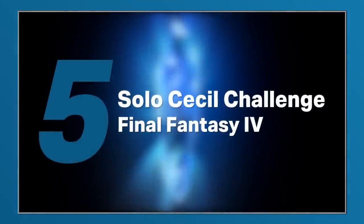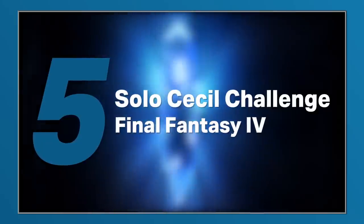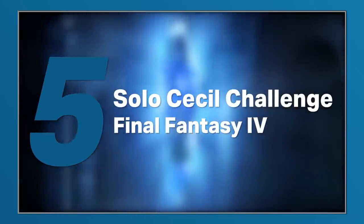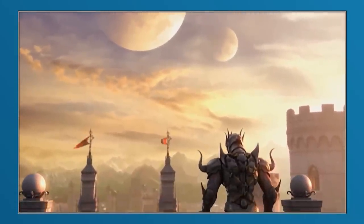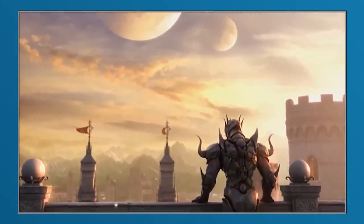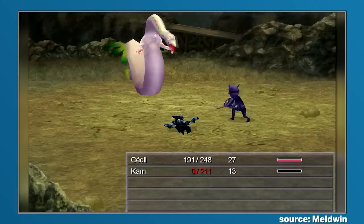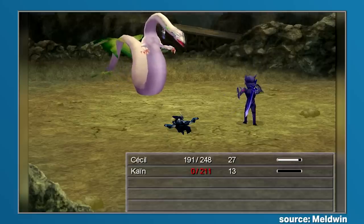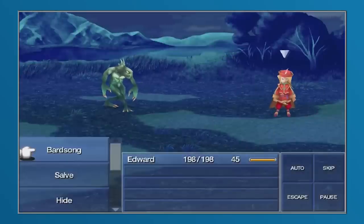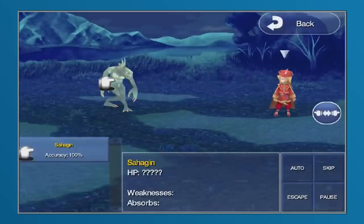Solo character runs are the bread and butter of Final Fantasy fan challenges, requiring players to attempt to complete the game using just a single character. In Final Fantasy 4, the solo Cecil challenge is the obvious choice, but it's also one that can be legitimately hard to successfully pull off. Available from the start of the game, Cecil is the only character in the party for the entirety of the game, save for the one time where the player is forced to use Edward, making it the perfect undertaking for fans of Final Fantasy 4.